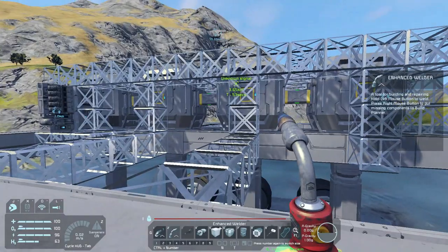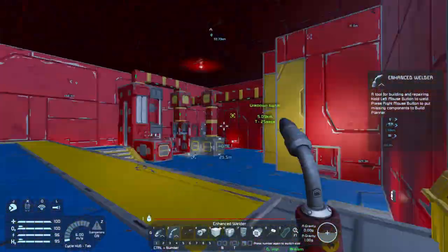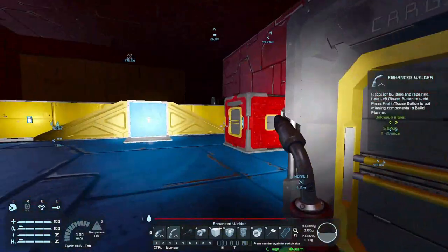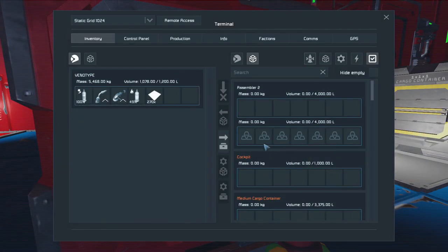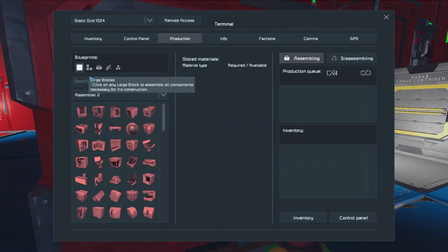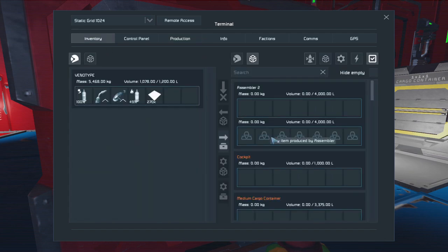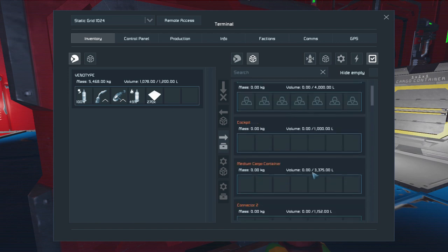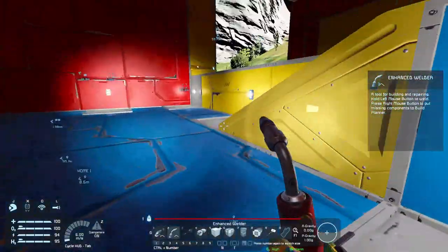Let's try and do that. I am back at the base, I just flew over here. I've left my large rover over there because it's going to be completely useless after I build this thing. Large blocks — we'll build the bare bones like we did last time when we were designing the ice rig, so let's do that.